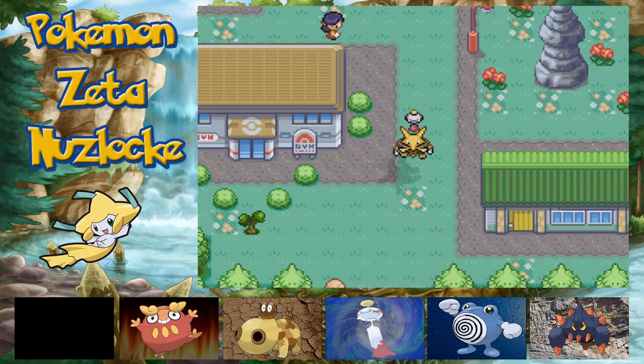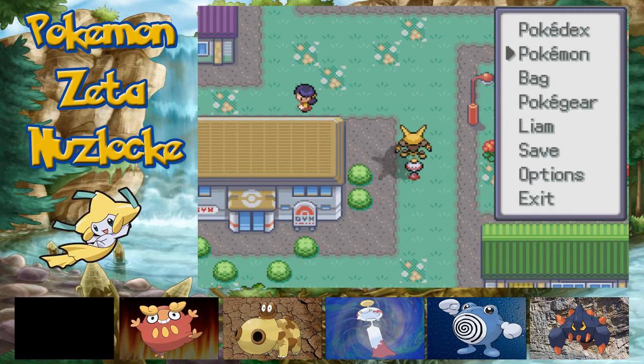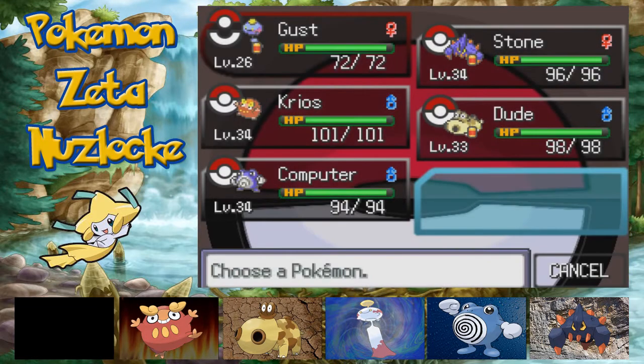What's going on guys, my name is Alakazam. I'm a Psychic type Pokemon. Well, I'm not actually a Psychic type Pokemon, but I am wearing an Alakazam suit and I'll show you guys why in a second. But first, let me show you guys our team as we go into the 4th gym today.